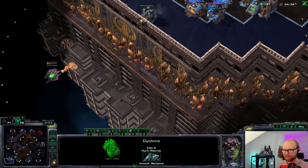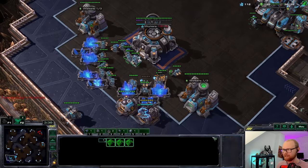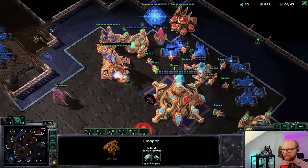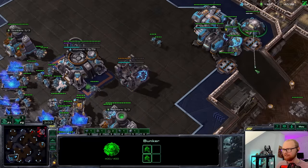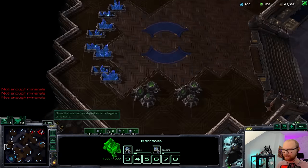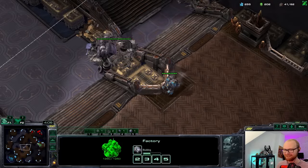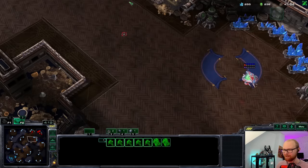I can already see where it is on the minimap. I'm not sure if you can escape on this map with an oracle — you can. So it must be right there. I need to make an engineering bay as well. Okay, so it was a proxy oracle expand — or did he proxy oracle expand into blink? Can we break this? This looks kind of terrifying. The stargate must be here somewhere. My scouting is not always perfect, so there's a decent chance I just missed a really convenient spot.